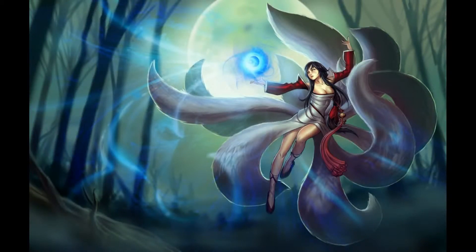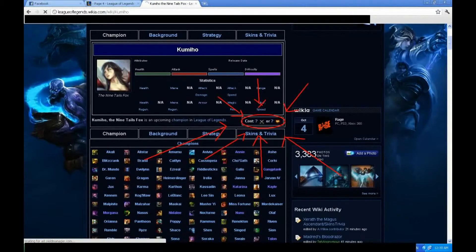Hey, what's up guys? So today we're going to be doing a review of the Nine Tails. Taking a look here with the Nine Tails - she is so hot. A lot of people have been asking how much IP she's going to cost. Without a doubt it's going to be 6300, so start saving up.